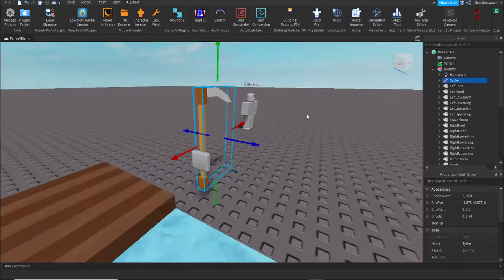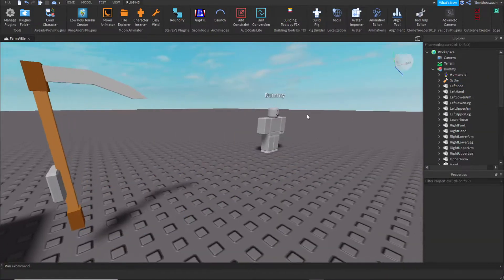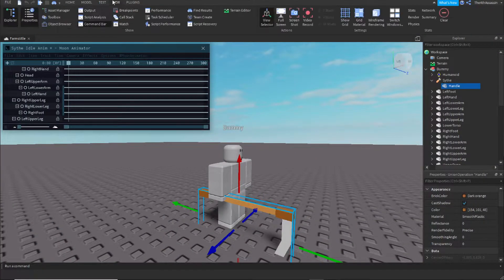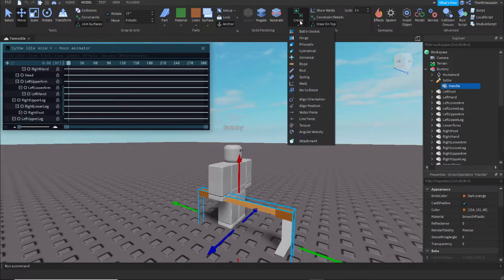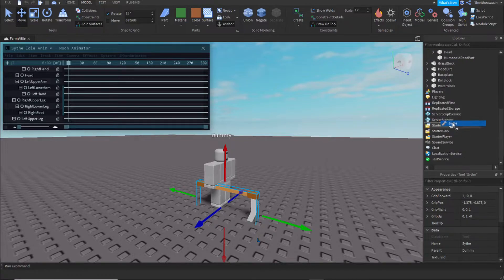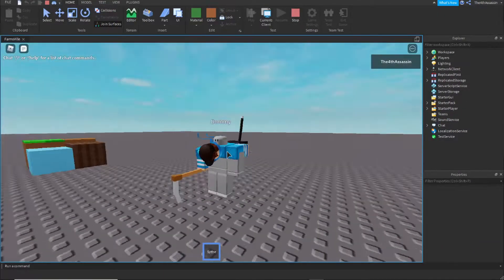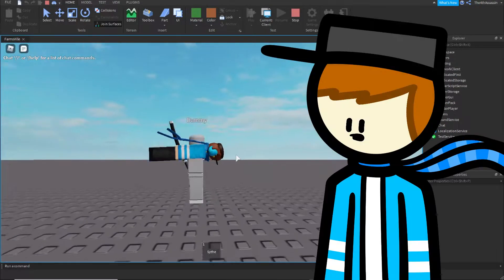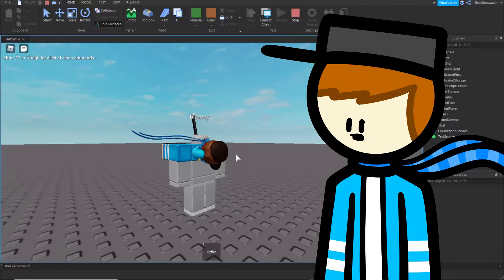Now I'm just going to attach the tool to the dummy... it's fixed! The scythe does look a bit big, but it's a decent size. I'm just going to put the scythe in my starter pack to test it. I think I forgot to detach it from the dummy.